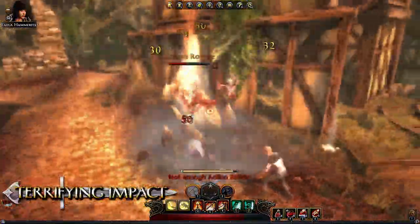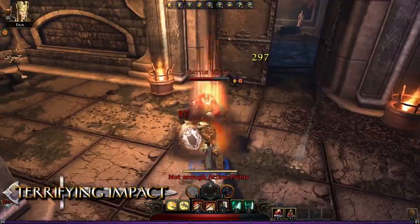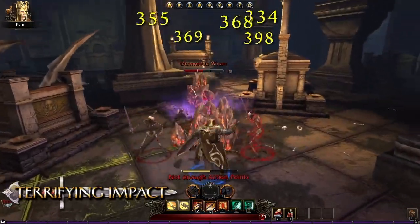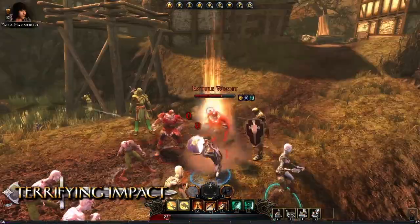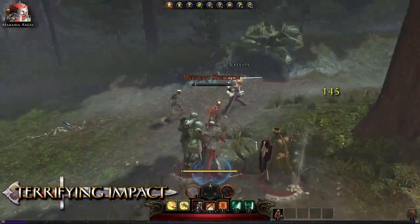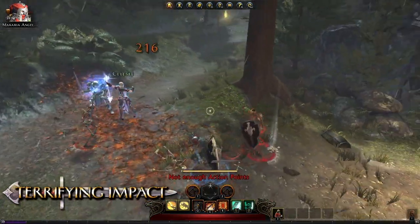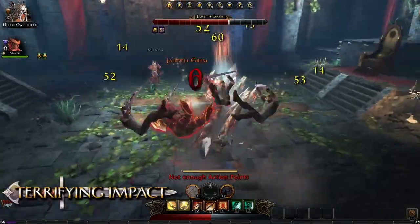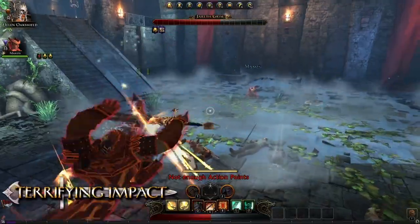Terrifying Impact is the first daily power that Guardian Fighters can access. The fighter slams his sword into the ground, creating a massive fissure that ripples forward. This powerful ability is also a great way to set up the casters in a party — for example, knocking down a group of enemies with Terrifying Impact will ensure that a wizard's Area of Effect spell does maximum damage.